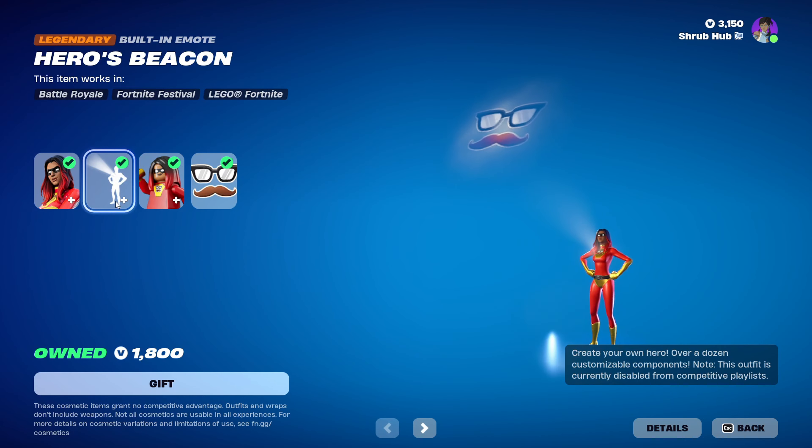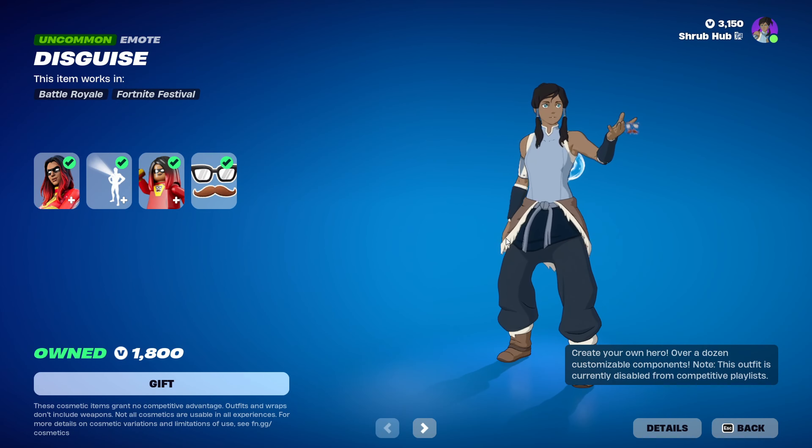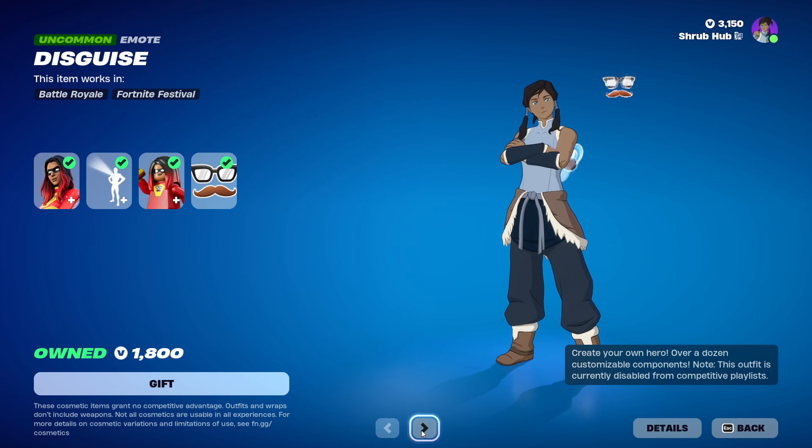All of them have a built-in emote known as Hero's Beacon — it projects the emoticon on the chest. You can still do this without an emoticon on the chest; it'll just jet nothing to the sky. And all of them have a larger style. So this is Geotterion's — they are all from chapter 2, and all come with an exclusive emoticon. She comes with the disguise emoticon.